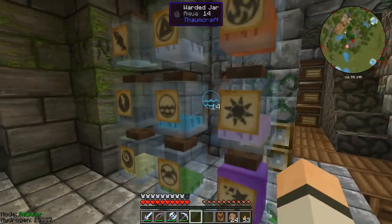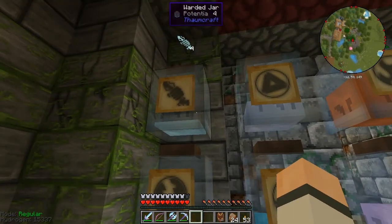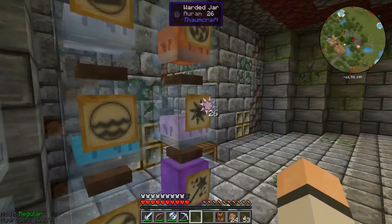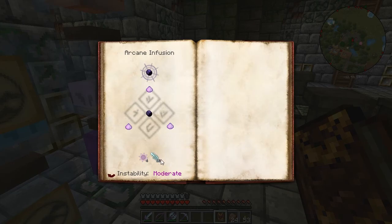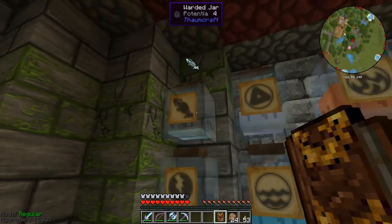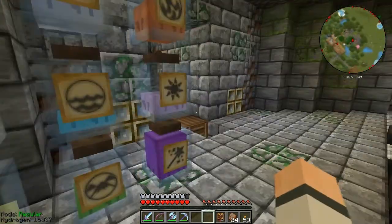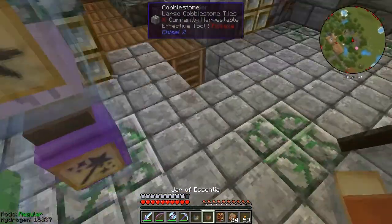Basically, you get all these jars of aspects — essentia — just stored up. Actually, don't I need more Potentia in order to be able to charge the Thaumium cap? In order to charge it up I need 12 Potentia. I only have four. Oh no, I need more Potentia — what has Potentia? Okay, well this means I just get to show you guys this instead.